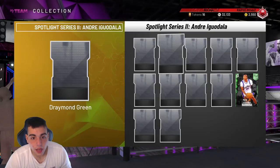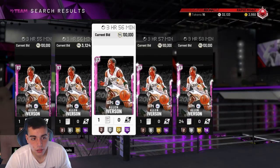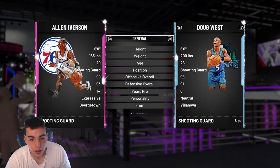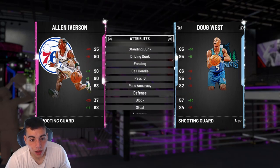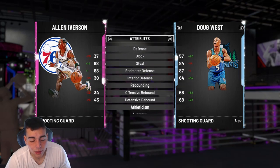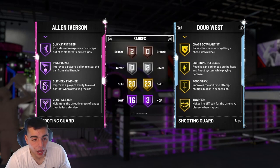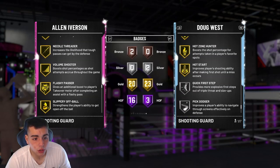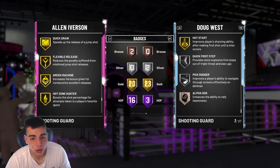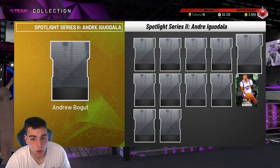They got the Diamond Draymond, the Diamond Curry. And is this a Pink Diamond — oh my goodness, a Pink Diamond Allen Iverson. 3.93 three-pointer. This set is a dub. 80 driving dunk. He's clamps. 2K stepped it up with their content — I'm actually happy for them. Thank you 2K for dropping good content. He does have Quick Draw. 2K has redeemed himself. This set is going to cost way over 400K.